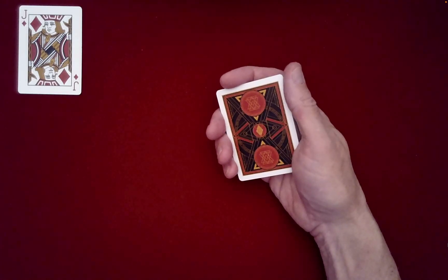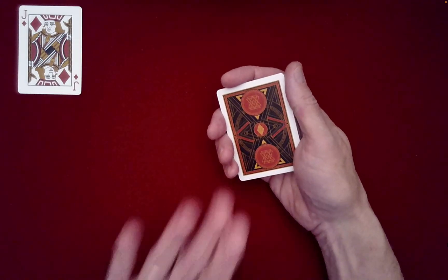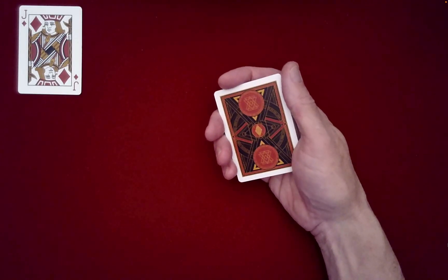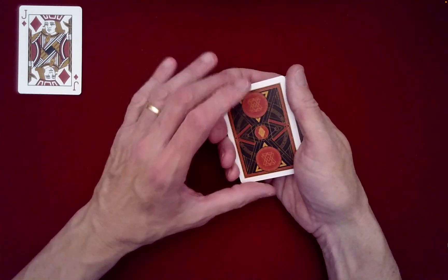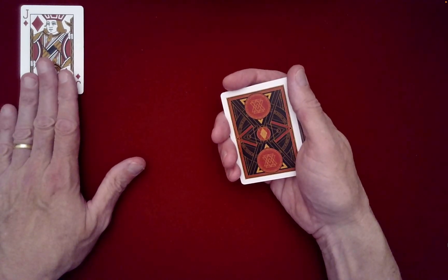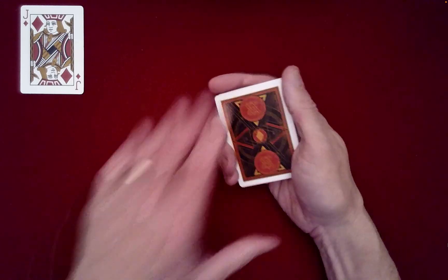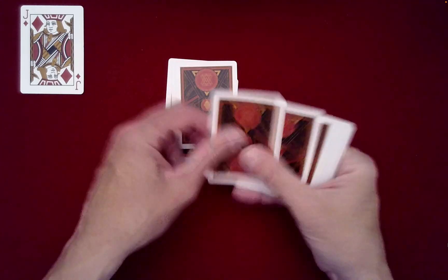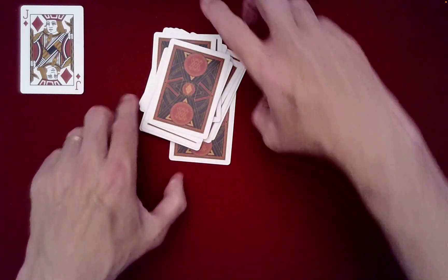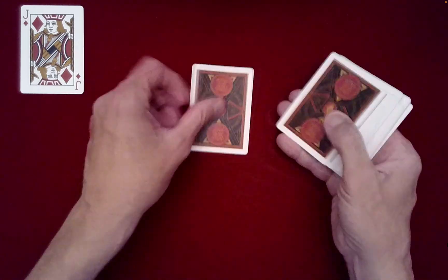Now we're going to use the first, middle, and last name of Jack Diamonds to randomize the cards. Your card is currently at the bottom, so it's in a dangerous place — easy to spot. Would you like me to spell out Jack's first name, middle name, last name, or all three? All three to begin with. So: J-A-C-K-O-F-D-I-A-M-O-N-D-S — Jack of Diamonds.